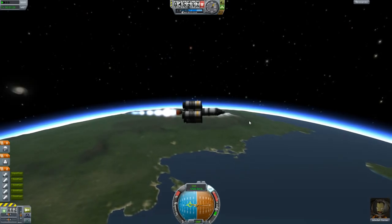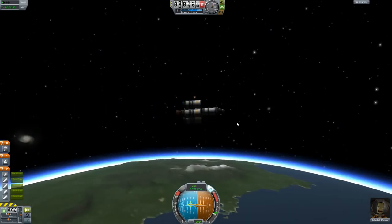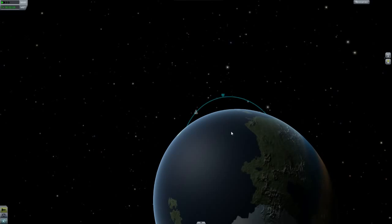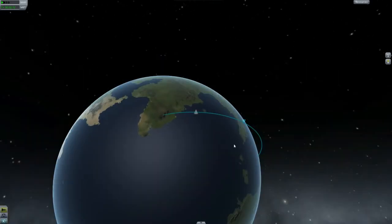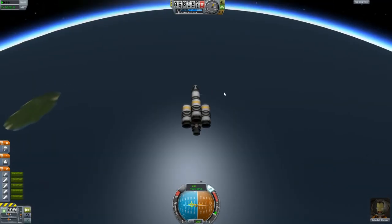Let's turn all the way over. That's up to 93 — that's good enough. And we're out of fuel. We got up to 93,000 kilometers for our apoapsis. That's pretty good. I have a feeling once I get the decoupler, I will definitely be able to make it into orbit.